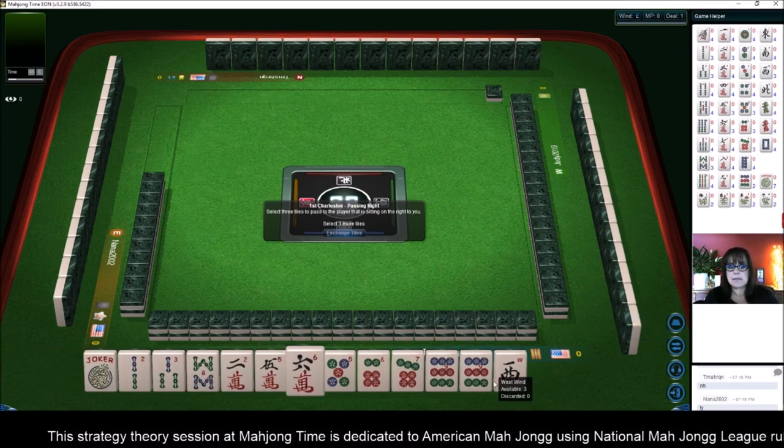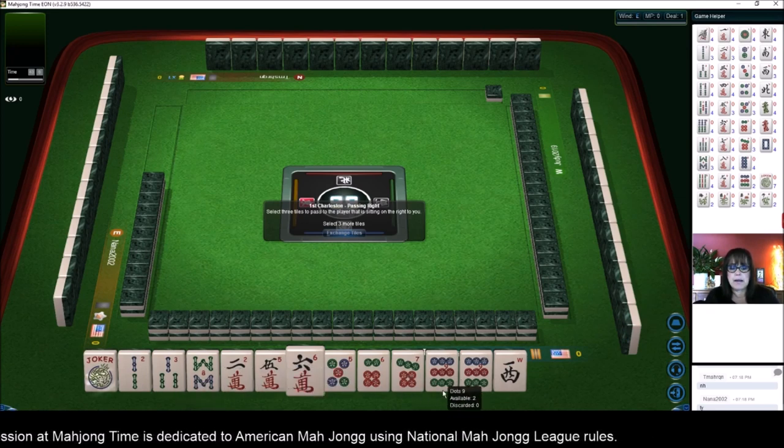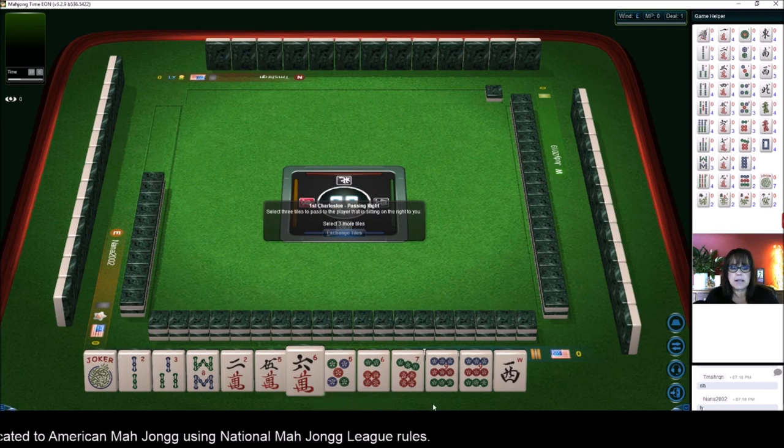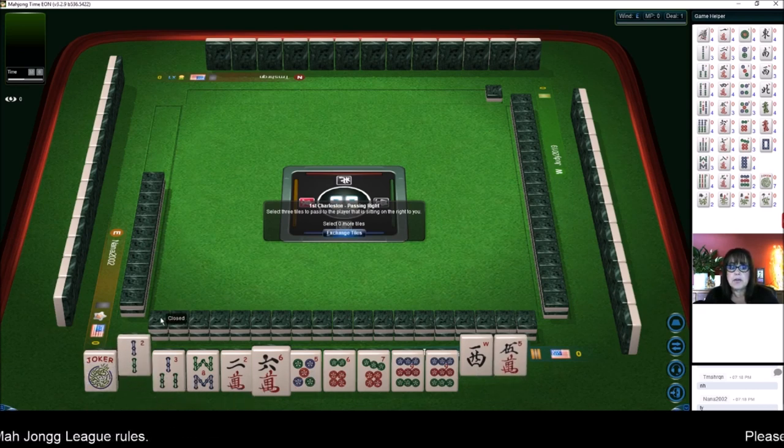We have a pair of nines and a joker. We do have three, six, nine, or five, six, seven, eight, six, seven, eight, nine. Let's get rid of five, west, and a two, and focus on either three, six, nine, or six through nine.